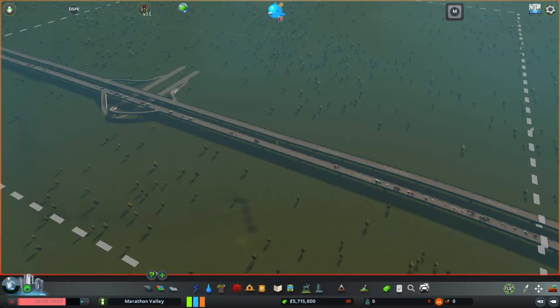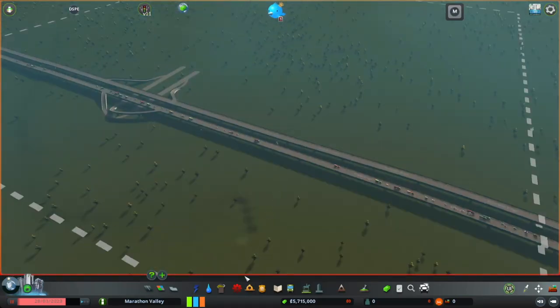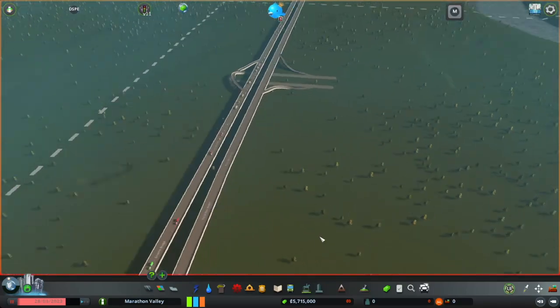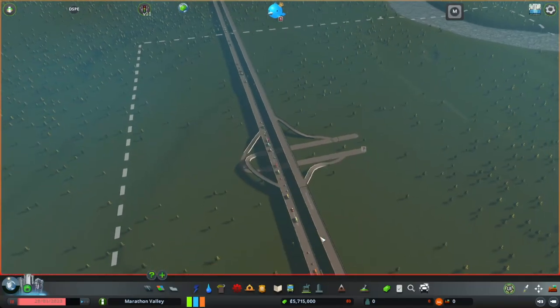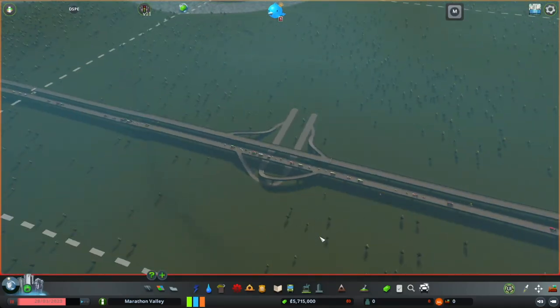We are here in a brand new world called Marathon Valley. I do have quite a few mods installed — one specifically that will allow me to have access to almost all the plots here, and a couple different district themes at the bottom. I also don't have every DLC, but I do have some that will enhance the experience. The map I'm on is a recreation of Appleton, Wisconsin, and Marathon Valley is based off of Marathon County style. I'm going to try to be pretty Midwestern since I live in the Marathon County area.